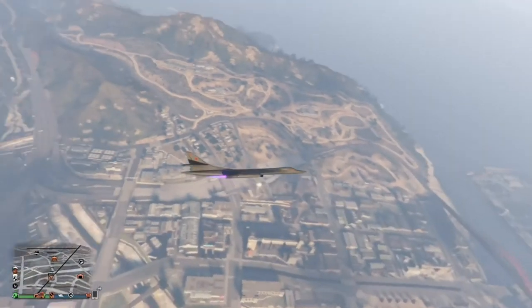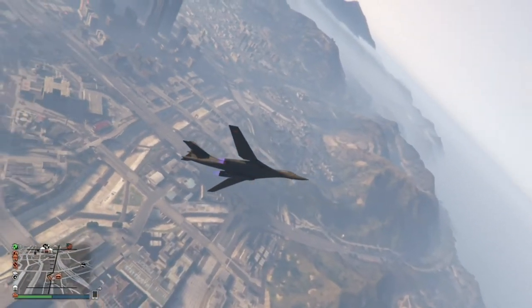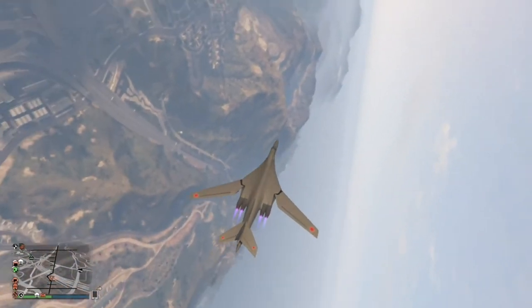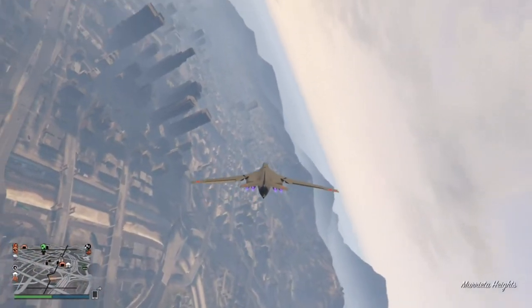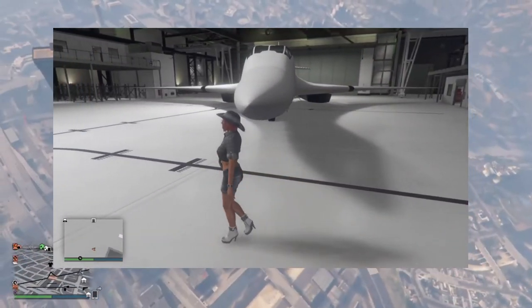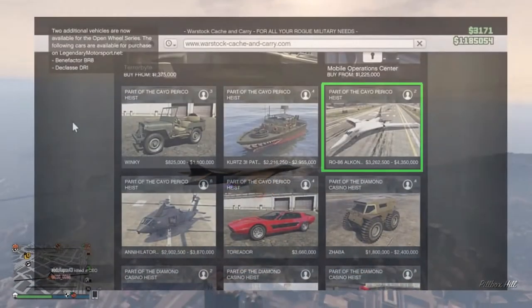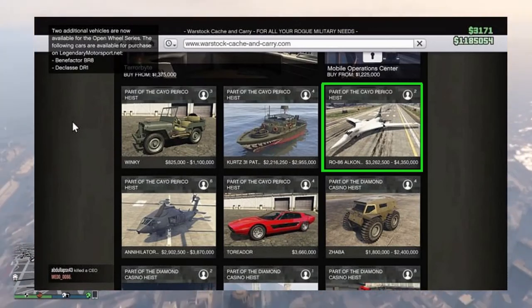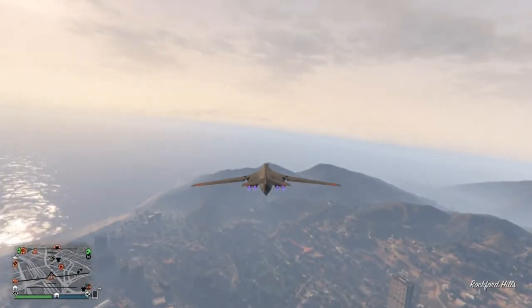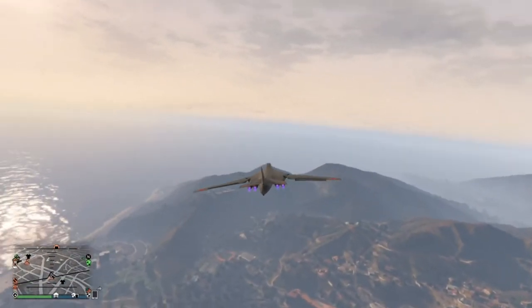It is a cool feature, and of course this plane in real life is very fast as well. The afterburners look absolutely beautiful. The downsides: number one, it takes up the whole hangar so you can't display any of your other planes, which is a shame. The other thing is the price — it is a very expensive plane and what you get for the price is not very much.